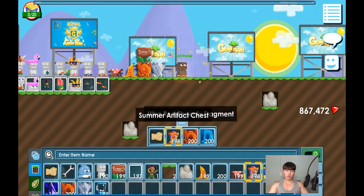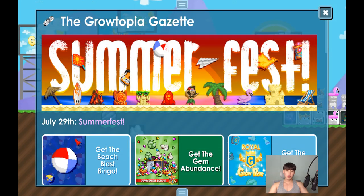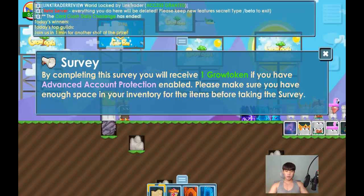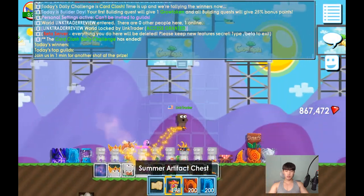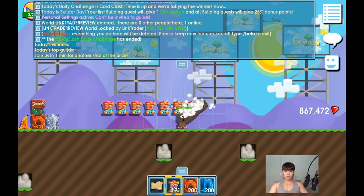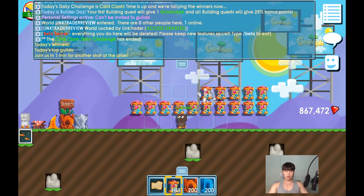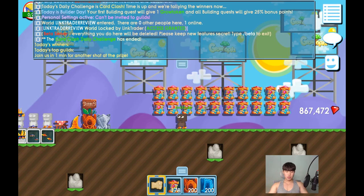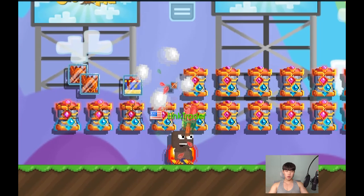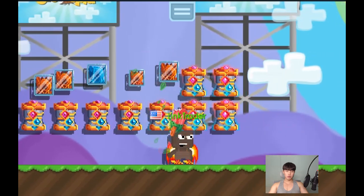Let me open this chest — oh, it disconnected. All right, I'm back again. Now let me try to open this chest. Wow, there's an impact like this when you open it. Oh yeah, I can get summer surprise from this — it's really cool!